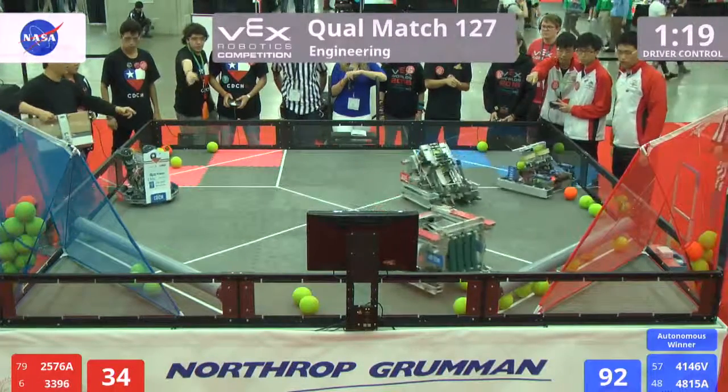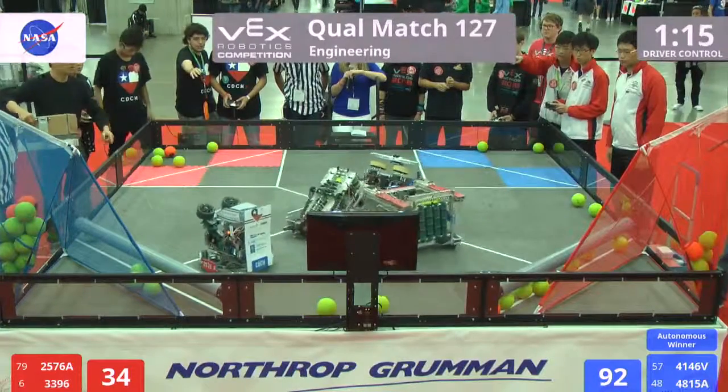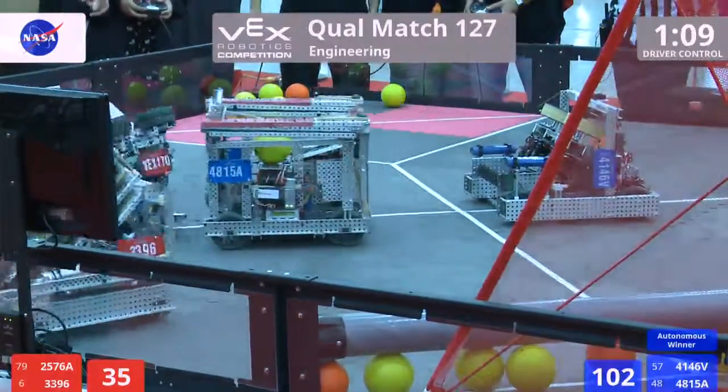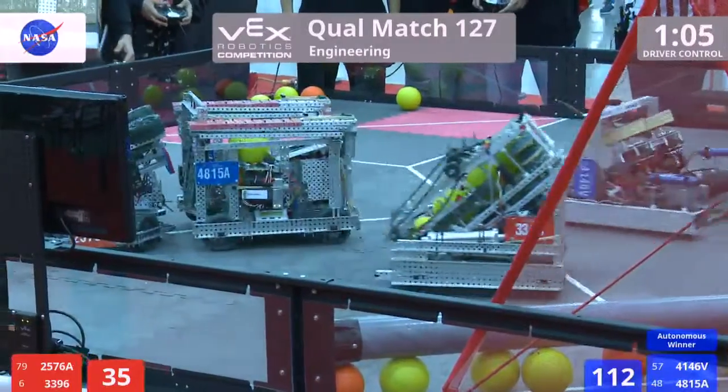25, 76, 8 just trying to shuffle those balls into the corner, keep them away from their opponents. That blue alliance are scoring very quickly, red have a bit to do to catch up. Their strategy though seems to be to keep those balls away from the other alliance as much as they can.